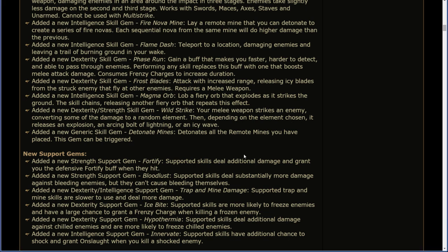New Support Gems. Added a new strength support gem: Fortify. Supported skills deal additional damage and grant you the defensive Fortify buff when they hit. Added a new strength support gem: Bloodlust. Supported skills deal substantially more damage against bleeding enemies, but they can't cause bleeding themselves. Added a new dexterity/intelligence support gem: Trap and Mine Damage. Supported traps and mines are slower to use and deal more damage. Added a new dexterity support gem: Ice Bite. Supported skills are more likely to freeze enemies and have a large chance to grant a frenzy charge when killing a frozen enemy. Added a new dexterity support gem: Hypothermia. Supported skills deal additional damage against chilled enemies and are more likely to freeze chilled enemies. Added a new intelligence support gem: Innervate. Supported skills have additional chance to shock and grant onslaught when you kill a shocked enemy.